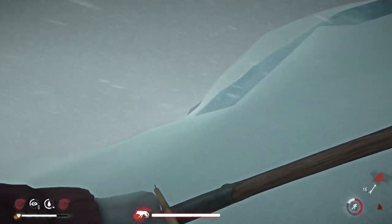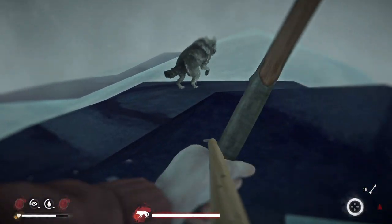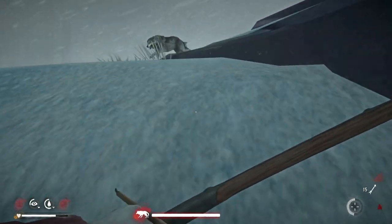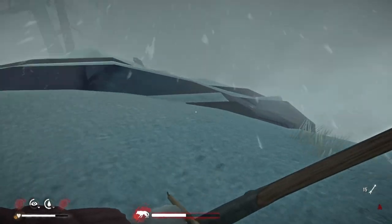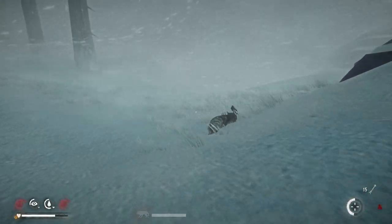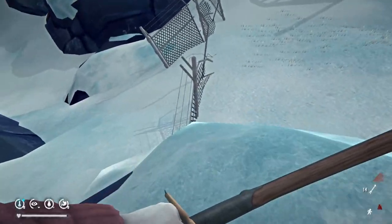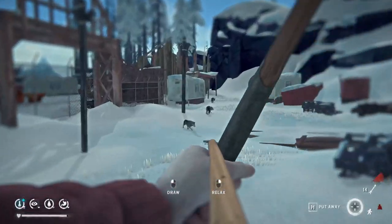A little later I got caught outside in a blizzard, got disoriented due to lack of visibility, and ran into the same pack again. Without a fire my only real option was to use a marine flare — which I hadn't found yet — or to kill them, which is fairly tricky as they tend to swarm you from all directions at once. Climbing up onto rocks is a good option when available, or once you get to the cannery you can hop onto the fence to take out the pack waiting for you there.